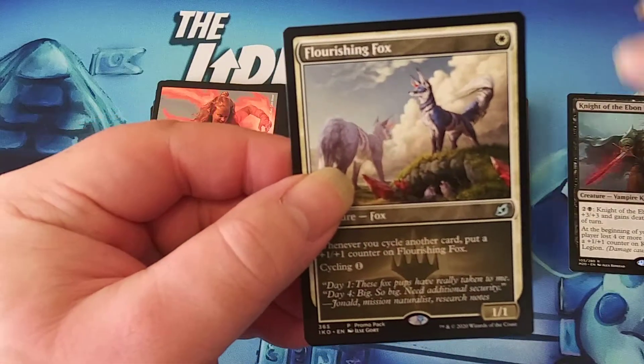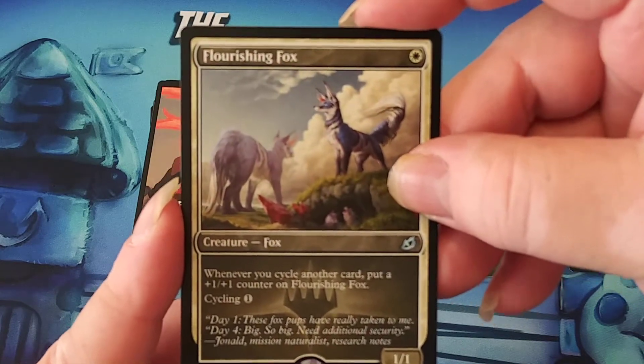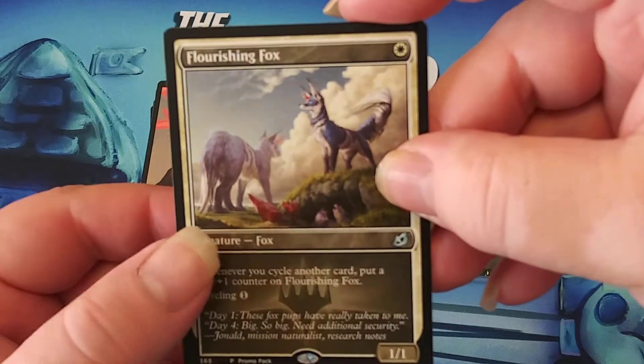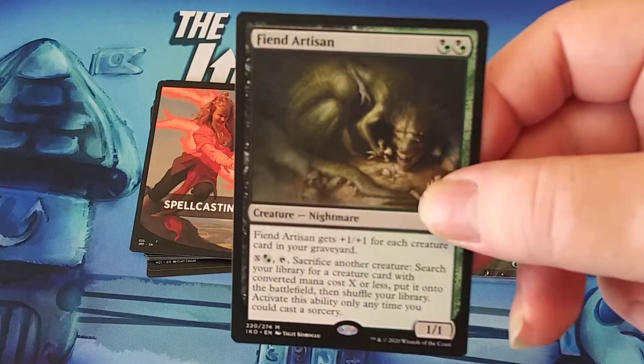The next one — Flourishing Fox, a Cycling Promo. This goes in the cycling deck. You can either pay one generic of any color, or you can build off this and make a cycling deck. It isn't really in standard right now.